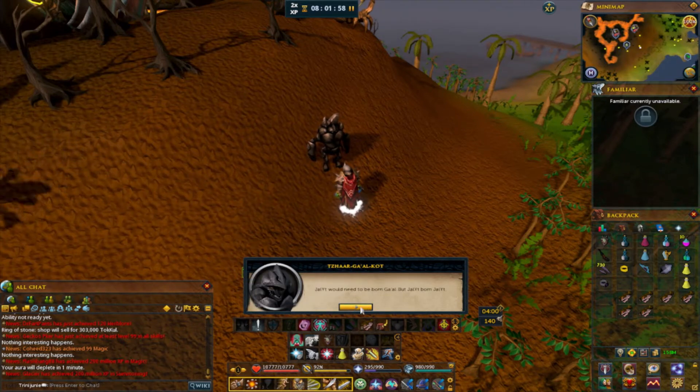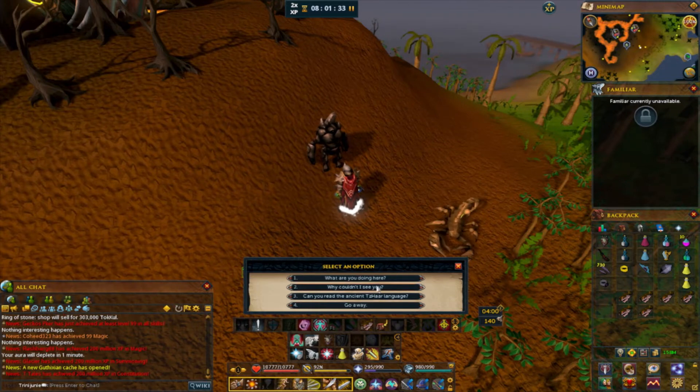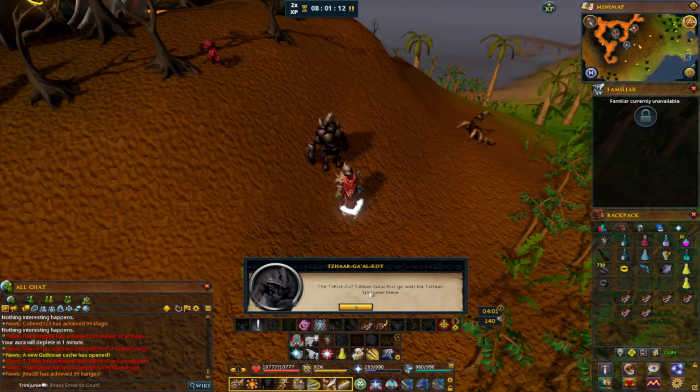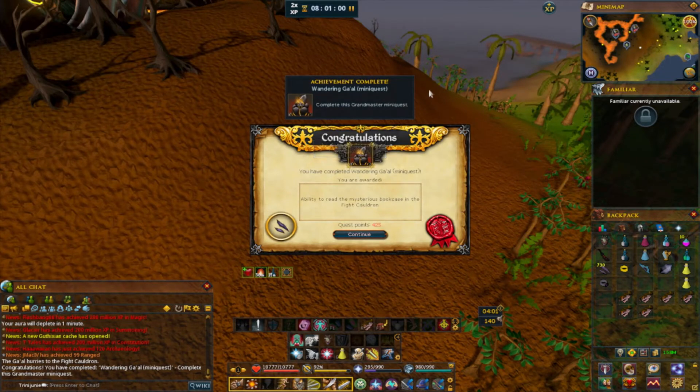Can you teach me your magic? He ain't gonna teach us. Can you read the language? Where are the ancient Zazaar words? At the mouth of the lava conduit surrounding the Zazaar city. Go — I'll meet you at the fight cauldron. And that's really it. That's how you do the mini quest. It was super easy.